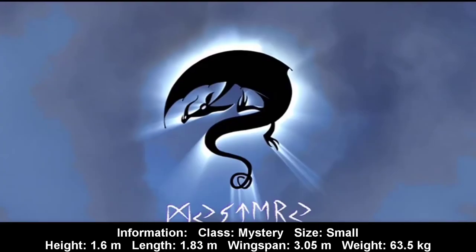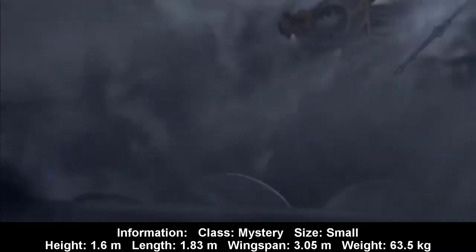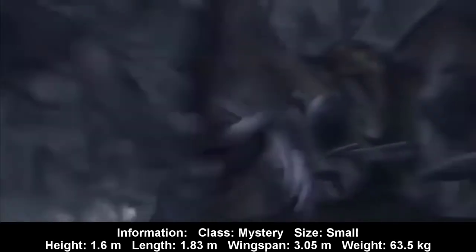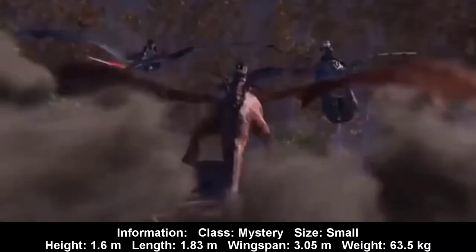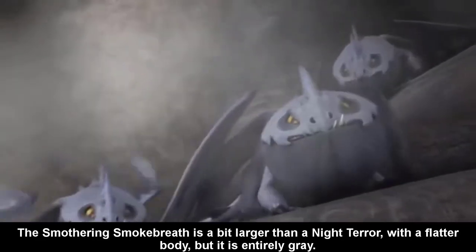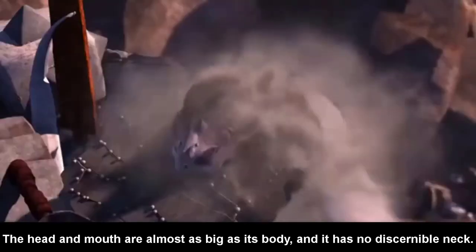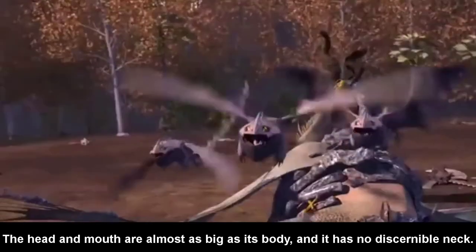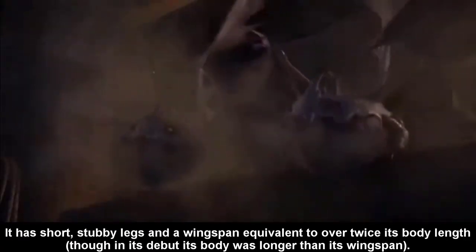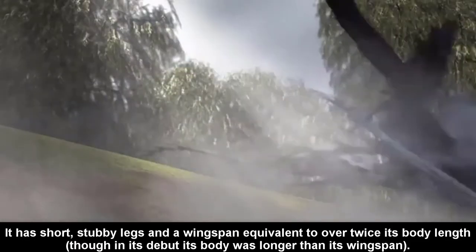Information — Class: Mystery. Size: Small. Height: 1.6 m. Length: 1.83 m. Wingspan: 3.05 m. Weight: 63.5 kg. The Smothering Smokebreath is a bit larger than a Night Terror, with a flatter body, and is entirely gray. The head and mouth are almost as big as its body and it has no discernible neck. It has short stubby legs and a wingspan roughly double its body length, though in its debut its body was longer than its wingspan. Its tail is long, thin, and very spiky.